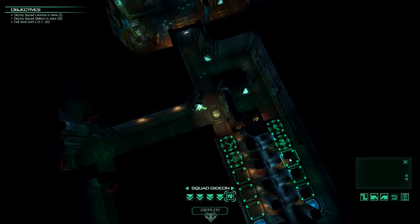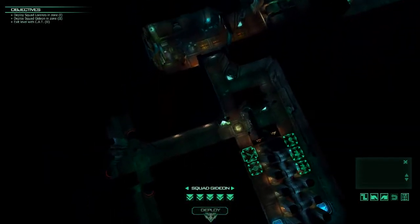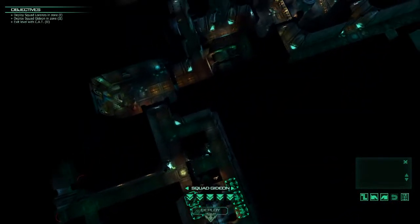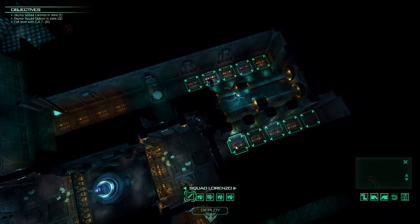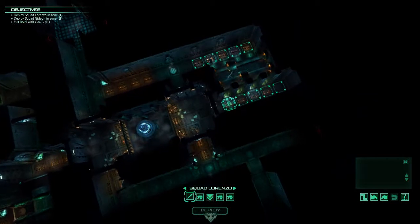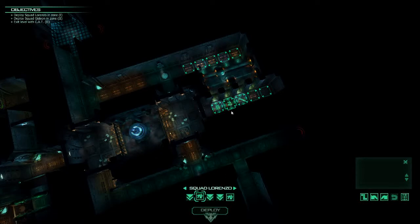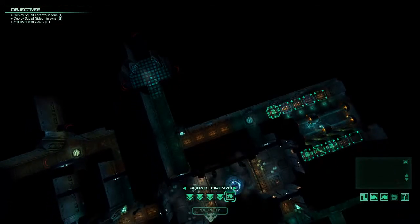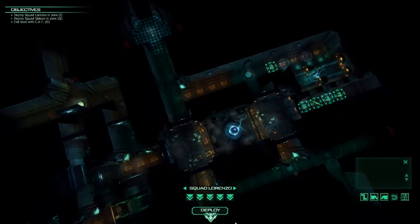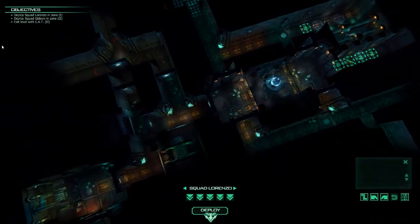Let's get two teams going. We'll have one team here which is going to proceed into this area, and then we're going to have one squad try to block out this spawn right here. That'll be that squad, and Lorenzo will deploy his men over here. So we're going to get the Flamer first, followed by two other guys with a sword and gun — Flamer, sword, gun, and then one guy over here. It looks like we're supposed to retrieve this thing. We're somewhere around here. The cat.